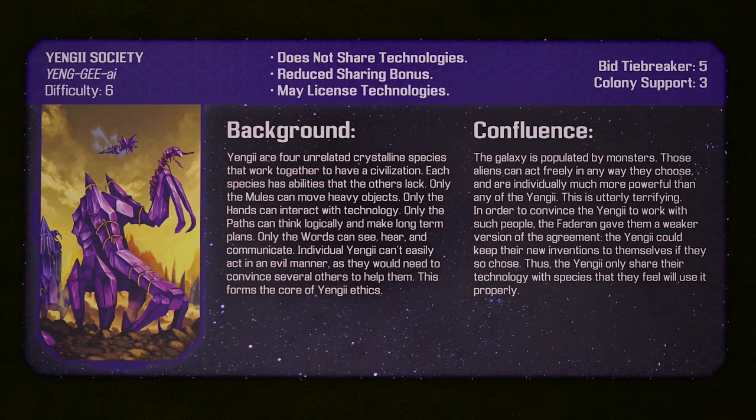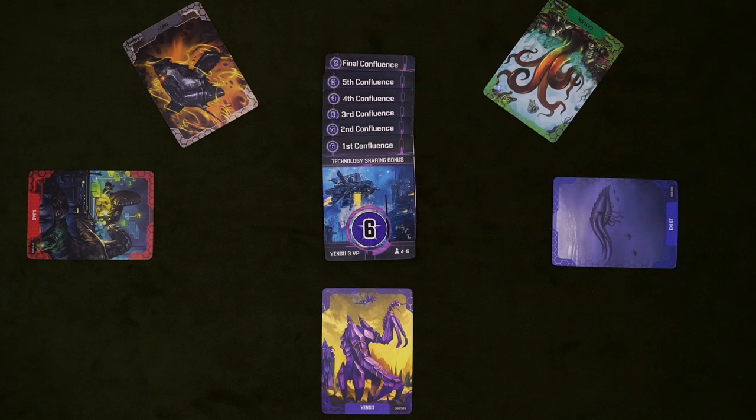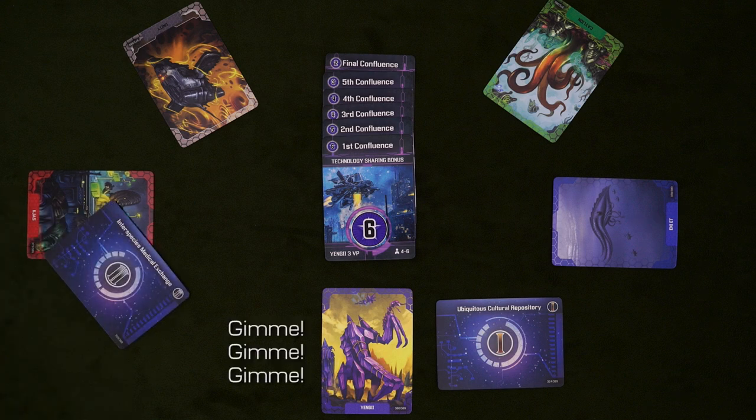While not the last faction on this list, the Yangtiai Society are probably the most difficult to play. That's because this crystalline conglomeration doesn't share the technology it creates. That's to your benefit, because it means you'll have exclusive rights to some converters, but it also means that you won't get the normal sharing bonus. Instead, you'll get the heavily reduced Yangtiai sharing bonus, shown on the bottom of each confluence card. The Yangtiai do still receive technologies when other players share them, though.